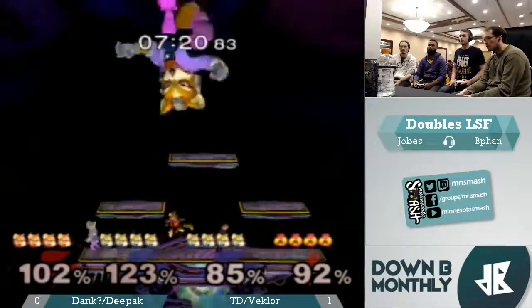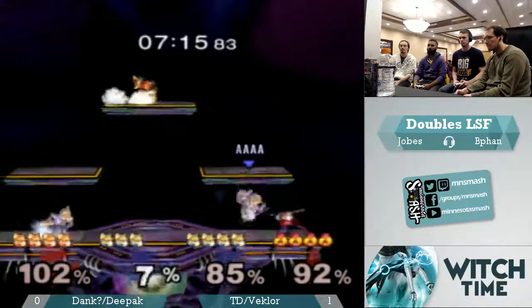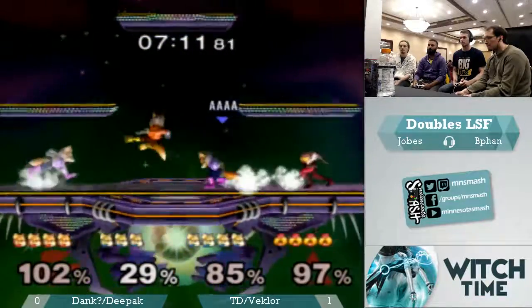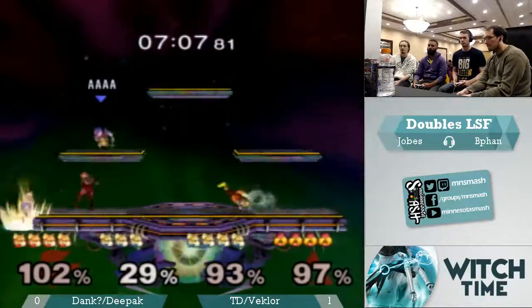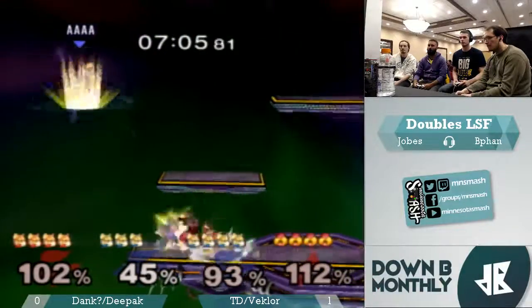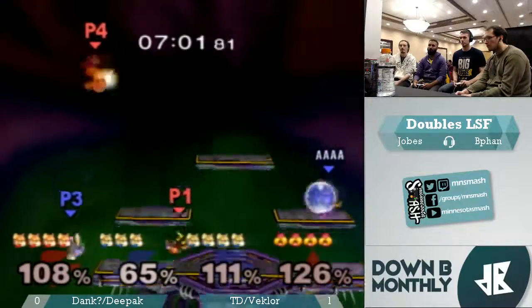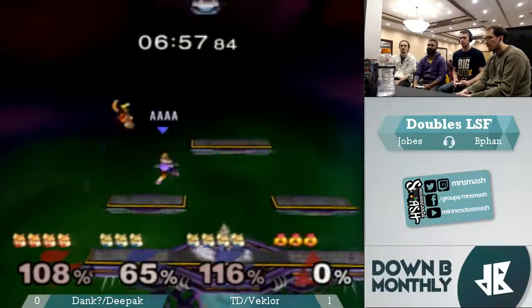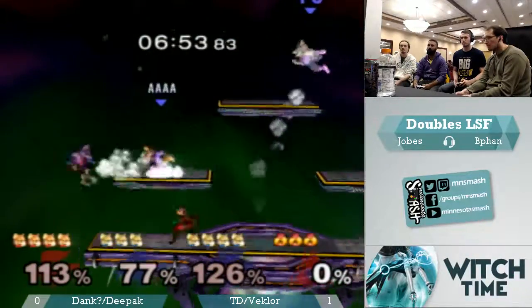What adjustments do you think the team needs to bring it back? It's hard to tell — I didn't pick out anything specific from the first game. We'll see if there's anything that we notice. I think they just need to land some of these edgeguards better, and they're not really going for 2v1 situations — mostly because Sheik just hits off really fast. If they can stick together... see, right there they split up again. In these 2v1 situations they need to be on either side of the Fox.